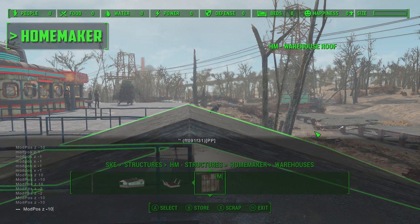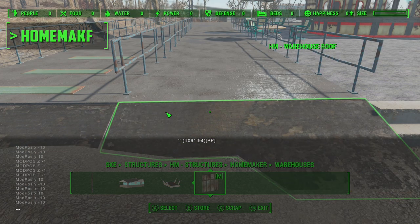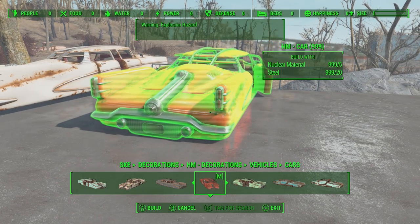Let's go ahead and use the Homemaker mod to add some ramps to the actual in and out parts of the car park. Just because there aren't really cars anymore doesn't mean I'm expecting cars to turn up, but of course I'm going to put some wrecked cars here anyway — almost like for show.